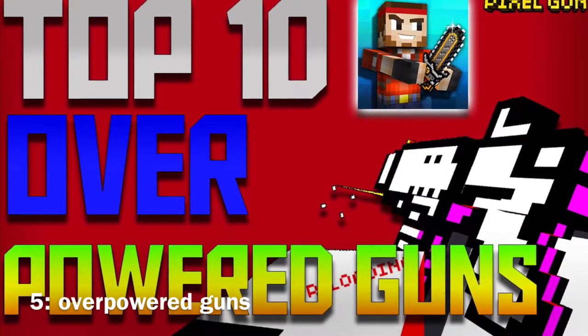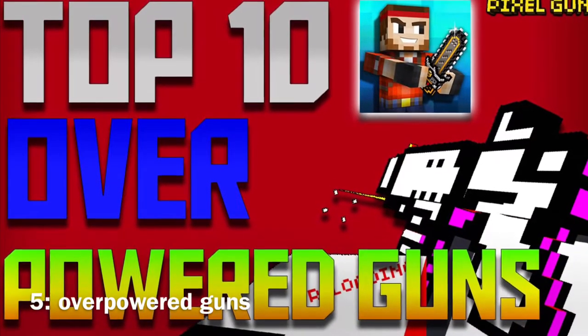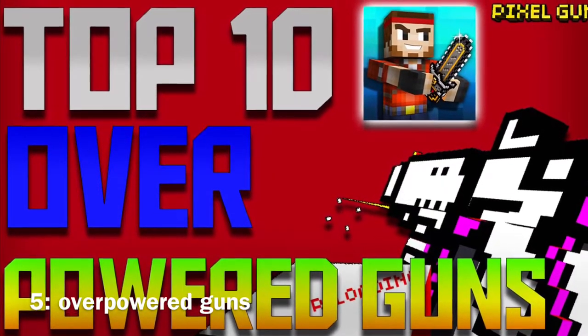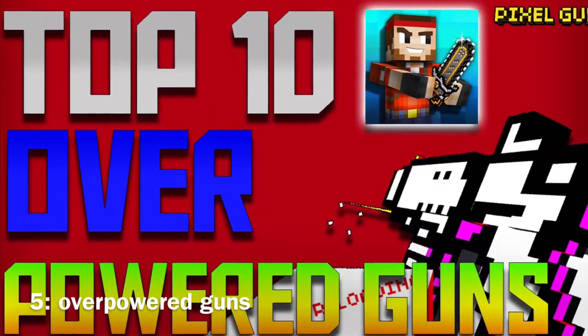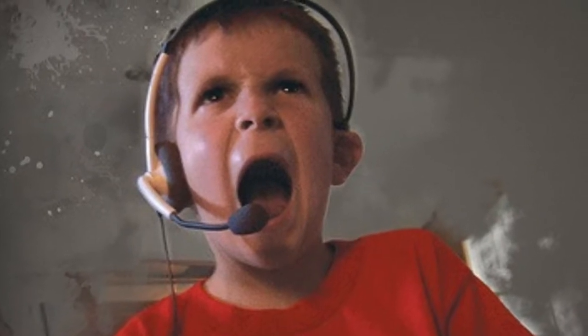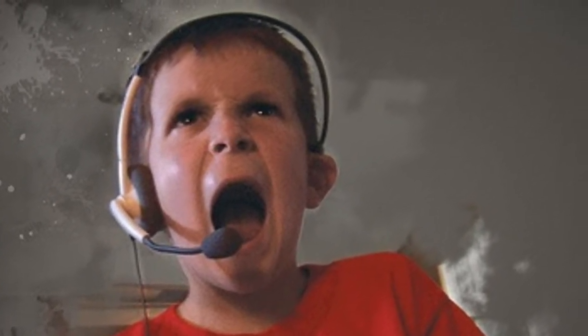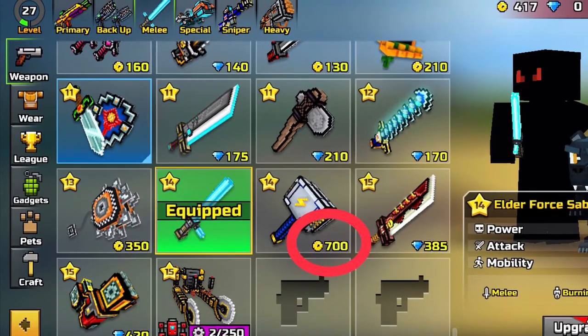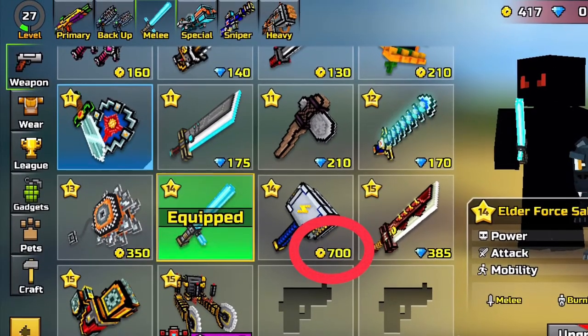We all know that in Pixel Gun there are always some guns that are just way overpowered. You're constantly getting killed over and over and getting frustrated, so you want to go buy that gun — but when you get there, you find out it's insanely expensive and you'll probably never get to buy it.